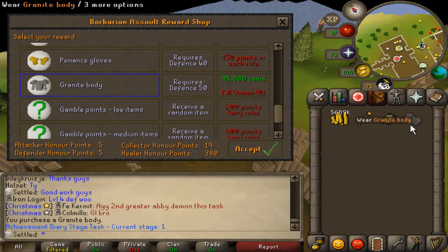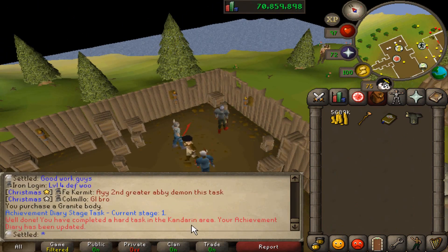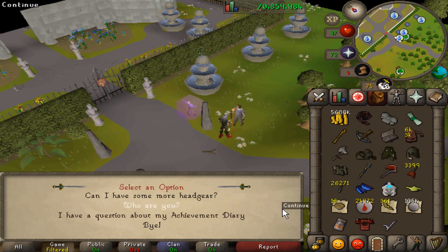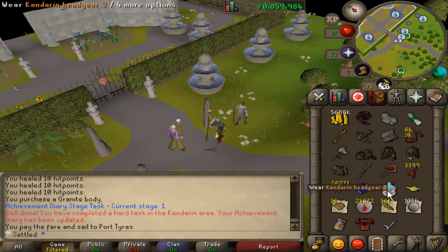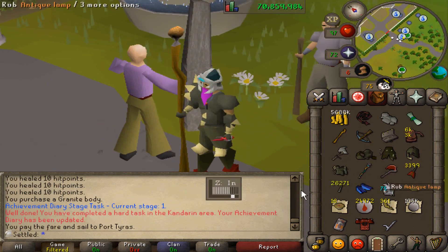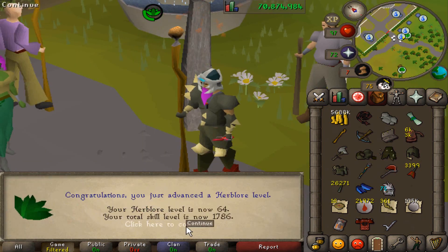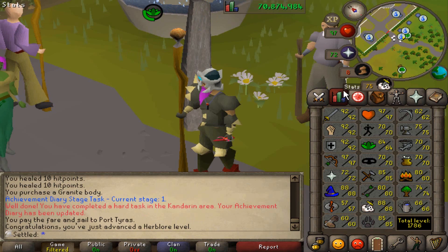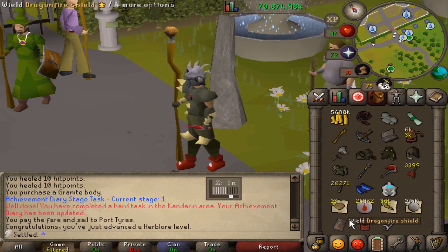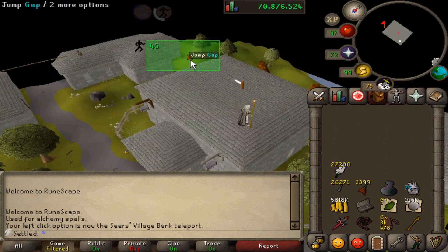I finished the Barbarian Assault stuff. I got the granite plate body which was my last task — thank god. Granite plate body looking slick though. As far as I know there are two good rewards from this diary. This headgear honestly doesn't do it justice, it's kind of rubbish looking. The fourth one is the best and this should be easy. This allows me to teleport to Seers straight away, so I can really efficiently train agility now.